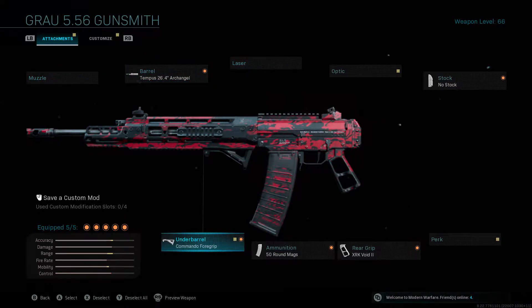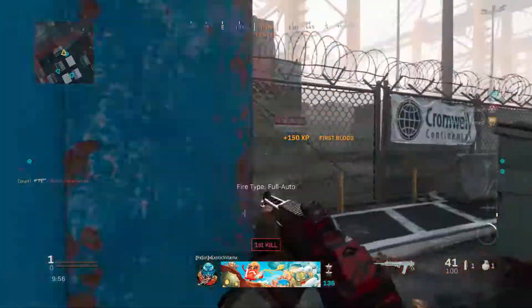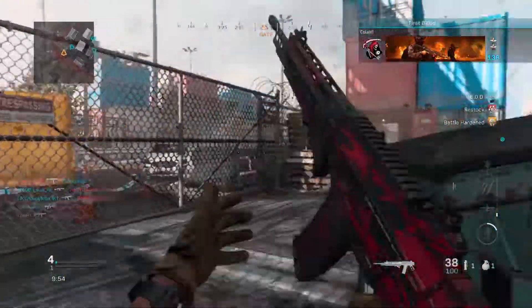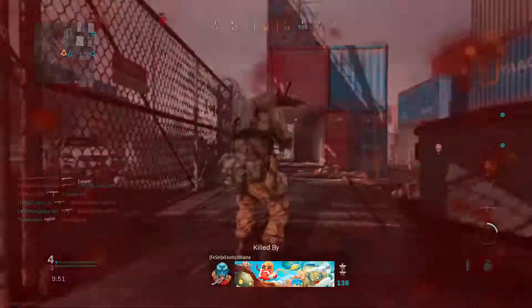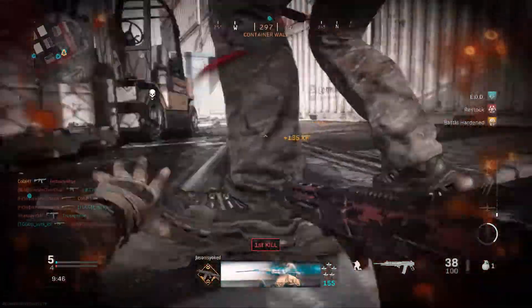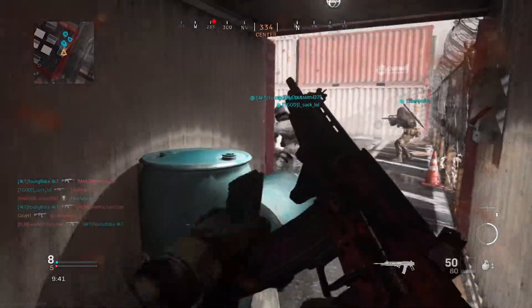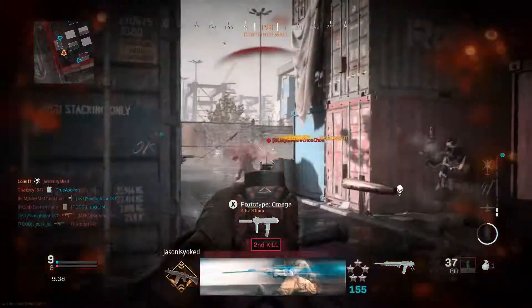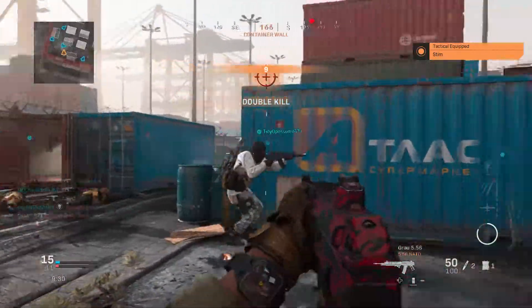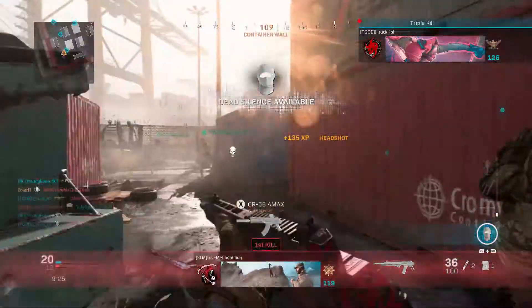I'll show you guys how it runs. We're on Shipment TDM — I think this could be a good map to show how this gun runs. Oh, I don't have Stimshot on this class, that's not good. This gun could really be played on any map, to be honest. I'm going to change that real quick — I really need Stimshot. I can't rush around if I don't have Stim.